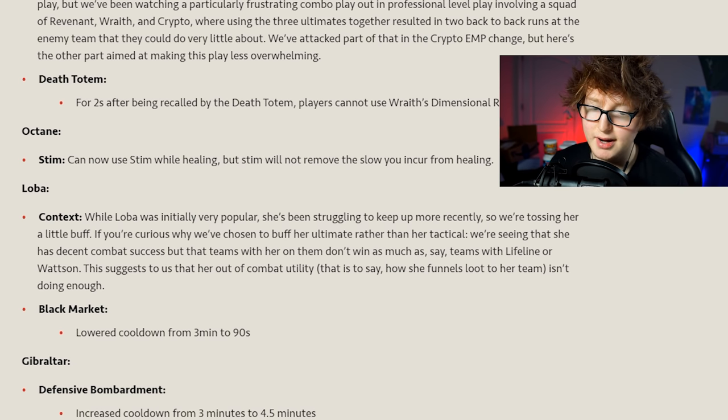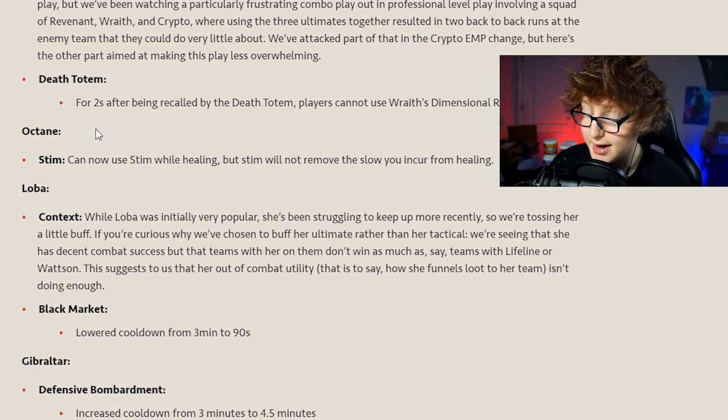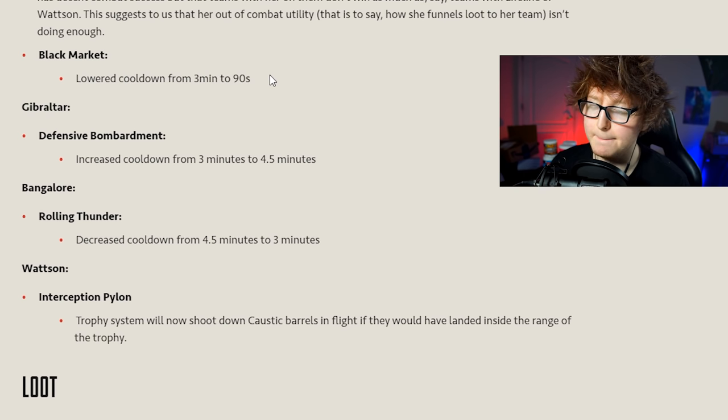So you have to wait two seconds before going back to the portal, which gives the enemy team a little time to recover, put down a Gibraltar dome, heal, or run. Octane can now use Stim while healing, but Stim will not remove the slow you incur while healing - so basically no real changes for Octane. Octane is probably the worst legend now, sorry Octane mains.